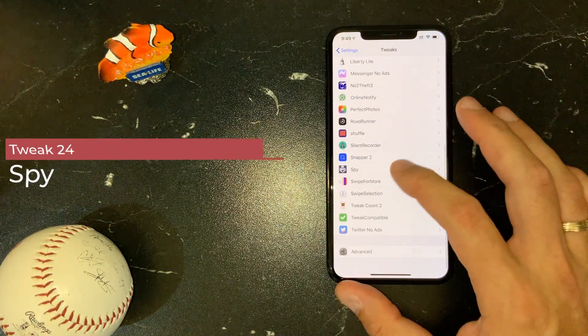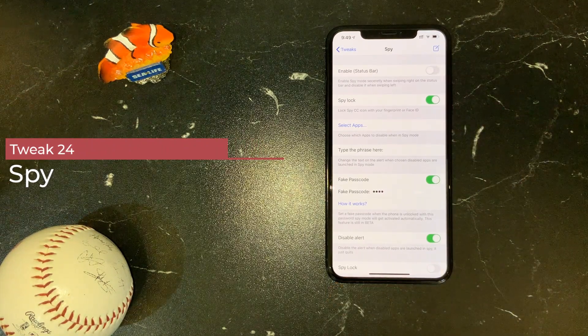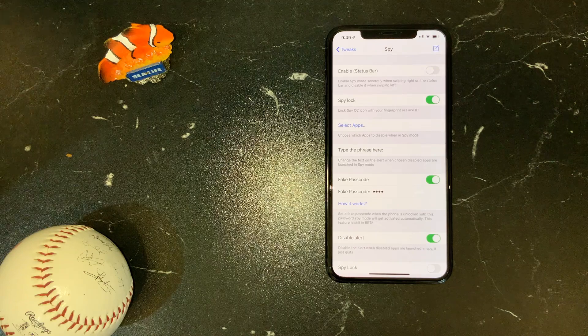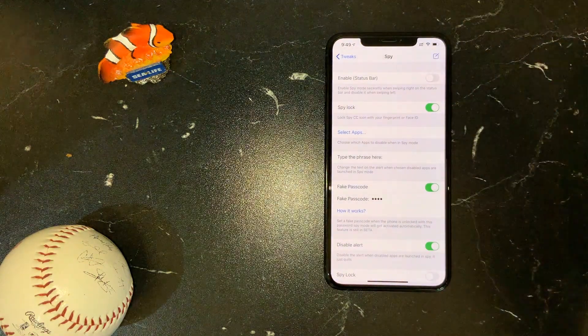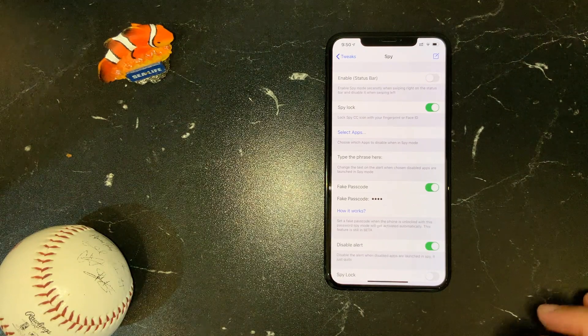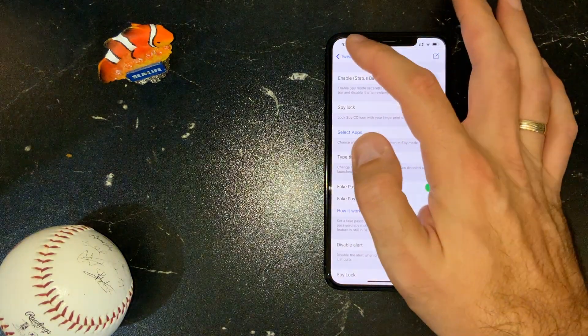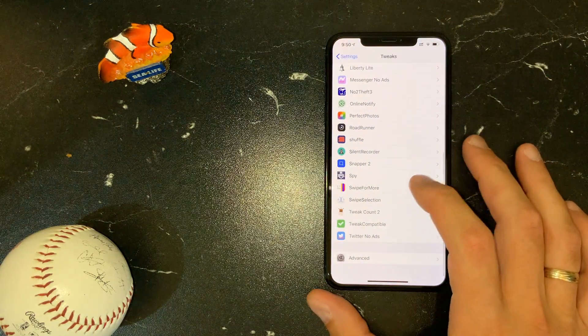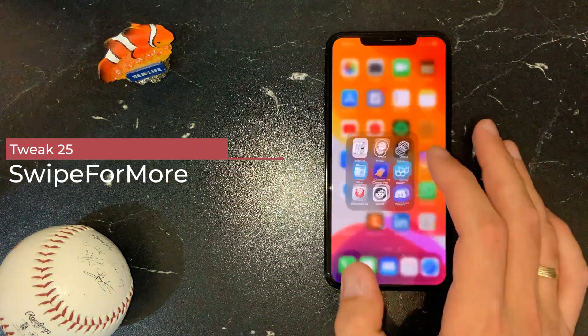Spy — some might say I'm obsessed with security, and honestly I am. You meet many people, and so many want to see your phone or play with it. With Spy, you can limit this functionality so when you enable it, the person who gets your phone can only interact with apps you designate.